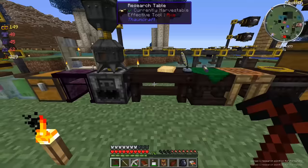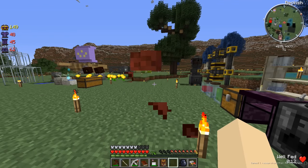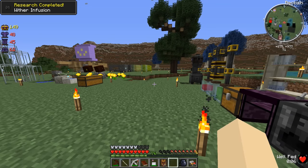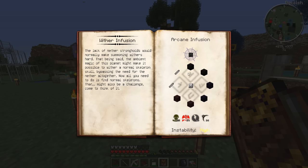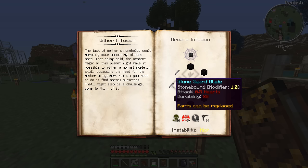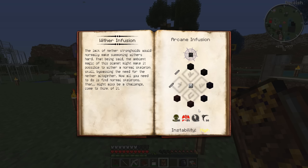Now we have the wither infusion - perfect. Let's learn the research for wither infusion and find out what we need. Two blocks of coal, two things of obsidian, two nether bricks, and two stone sword blades, with 32 exanimus, 64 infernus, 48 perdicio, and 24 tenebrae. The lack of nether strongholds would normally make summoning withers hard - but the ambient magic of this planet might make it possible to wither a normal skeleton skull, bypassing the need for the nether altogether.